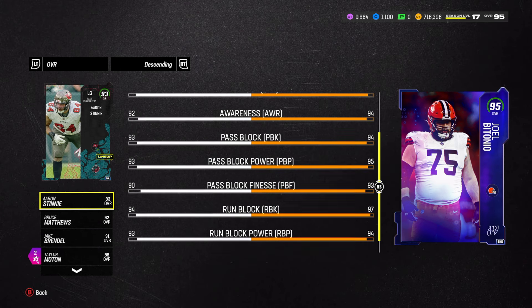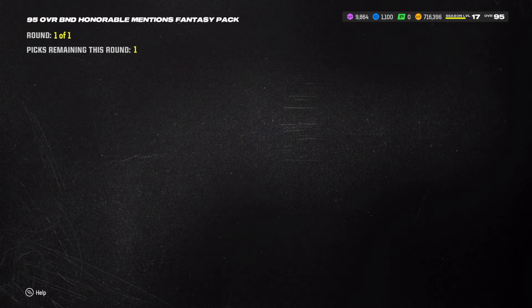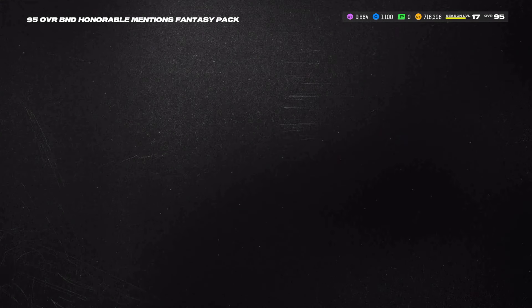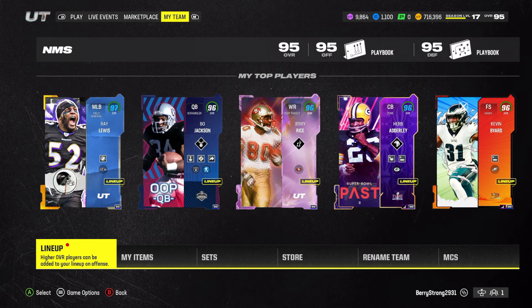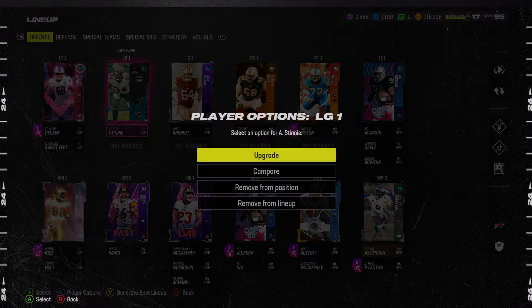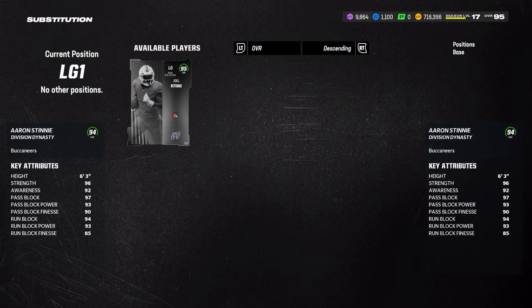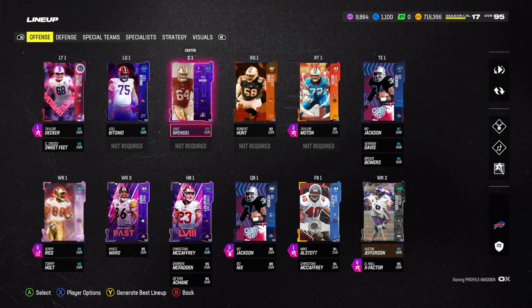Joe Bantonino would be an upgrade over our current guy, and out of all the options available he is going to be the one I go with. So we got a new left guard, which is good because we're trying to upgrade this offensive line as much as possible. He was actually the NAT guy I got for the divisional dynasty.